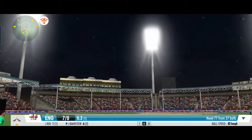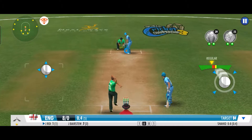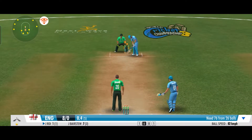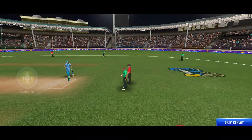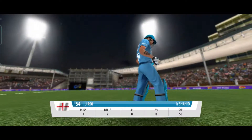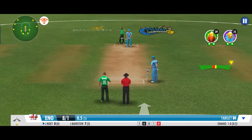A good throw by the fielder. Gets it back right over the stumps. Got him! The stumps are shattered. That's the first wicket down. That was sloppy. The batting side is sending in the top order big guns now.